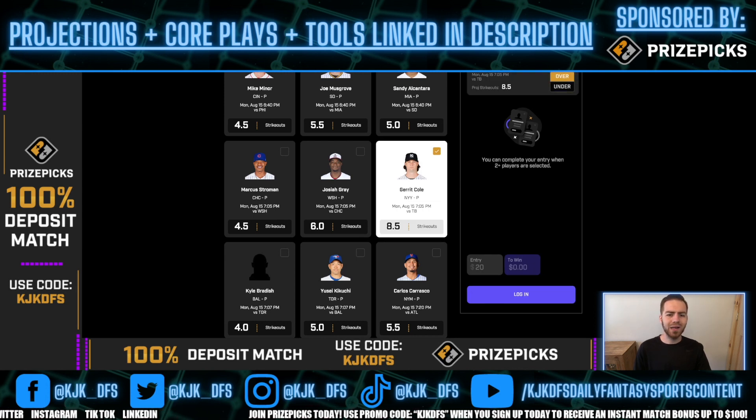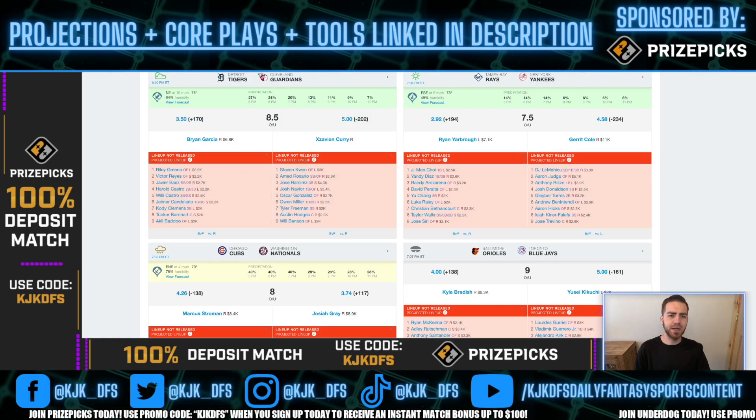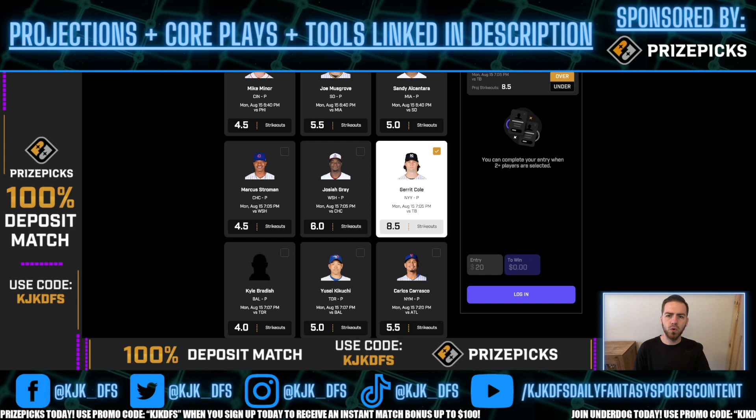I think there's minimal risk with the strikeout compared to pitcher fantasy score. Even if he gives up a few earned runs, he still gets his strikeouts along the way with the amount of pitches he throws. I expect Gerrit Cole to absolutely shove against this Rays lineup. Pick number two: over 8.5 strikeouts for Gerrit Cole.